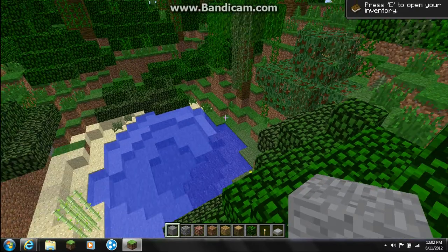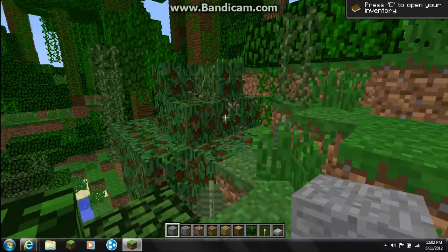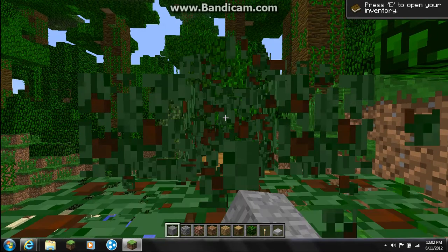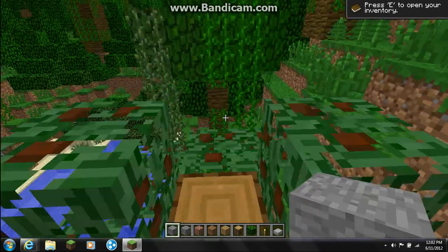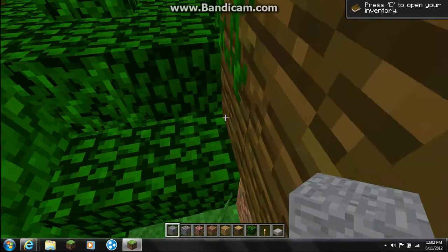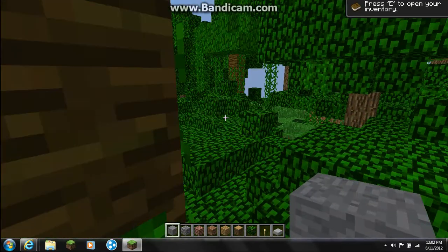Right there, that's a cocoa bean tree. I guess they spawn in jungles maybe, or maybe they're random. The leaves drop cocoa beans or more saplings — it's kind of random. And with cocoa beans, you can make chocolate.